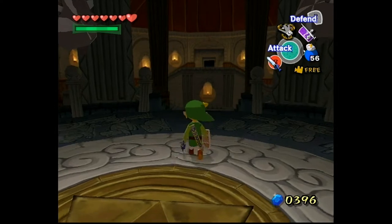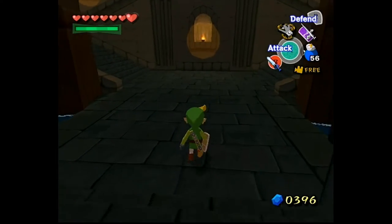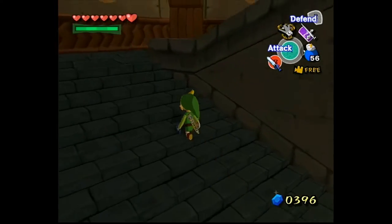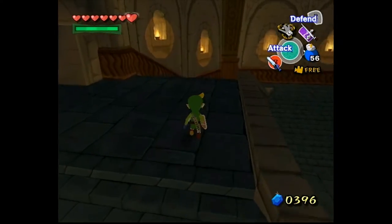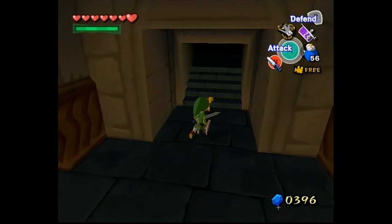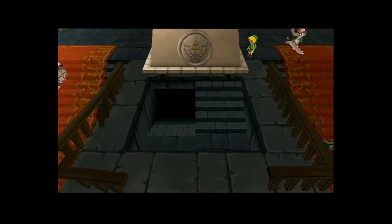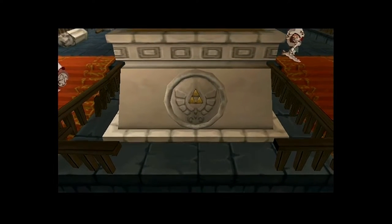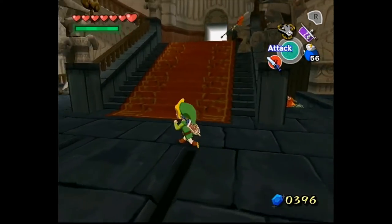We also finished the Tower of the Gods and then did the boss fight. Today what we're going to be doing is heading out of here and then we're going to see what happened in Hyrule Castle — or see the enemies that are now awake.